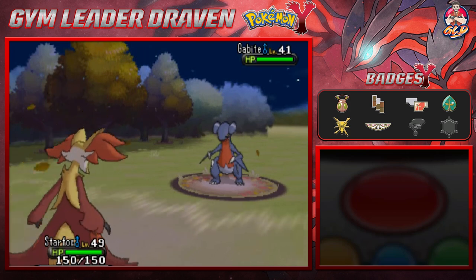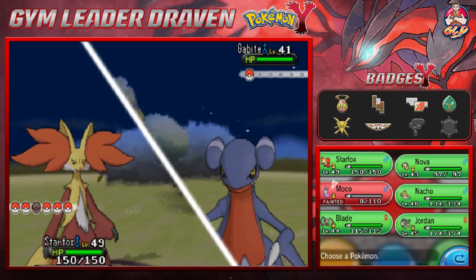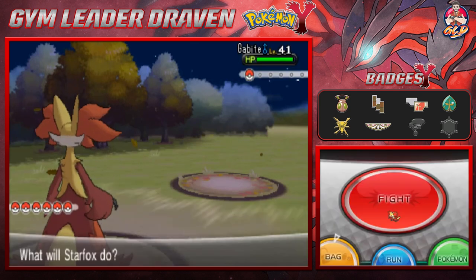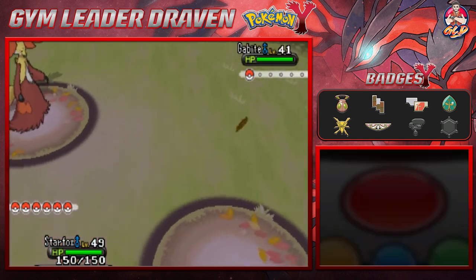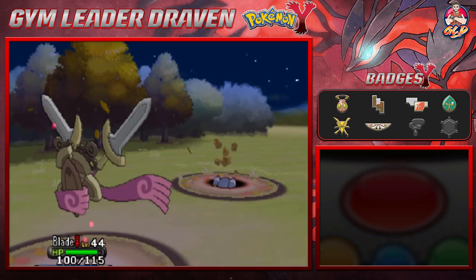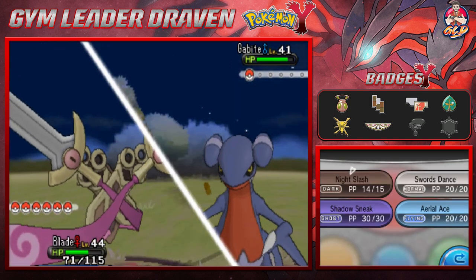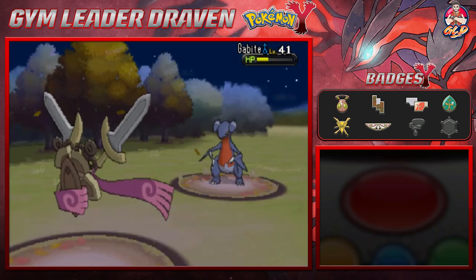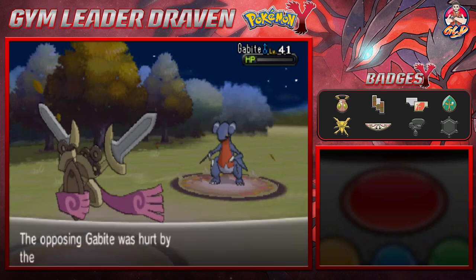We have to revive our Pokemon. Gabite is still out — let's switch. Blade is a Ghost type Pokemon so hopefully it has Levitate or something. Nope — Blade gets hit by a Rocky Helmet. Let's go with Shadow Sneak to hit first, and we get a critical hit. Here comes Dual Chop.